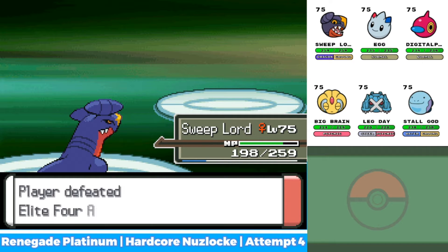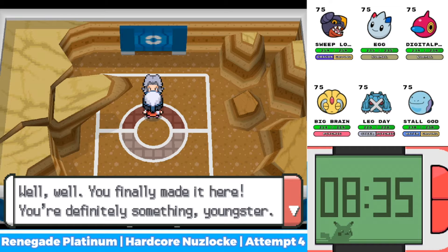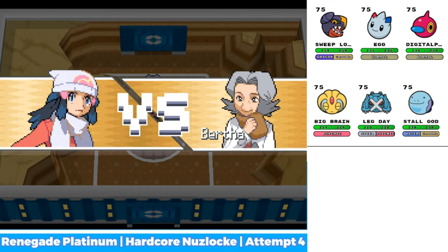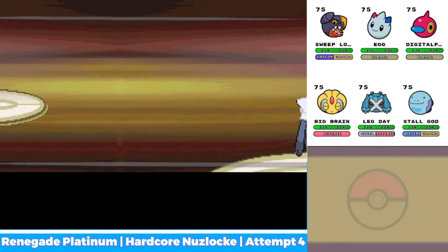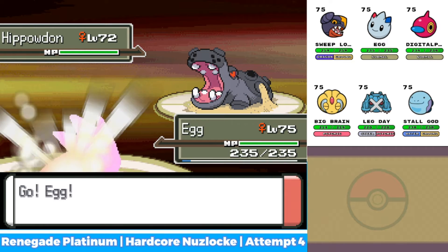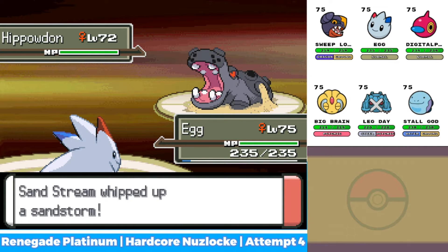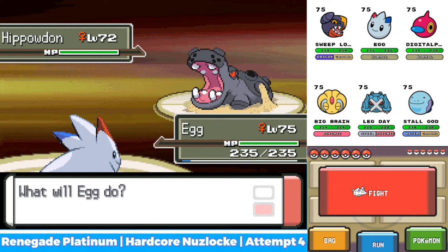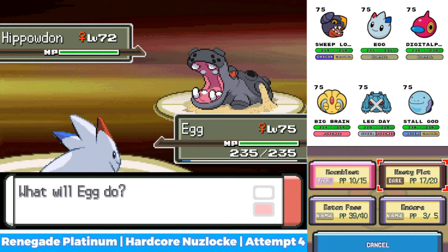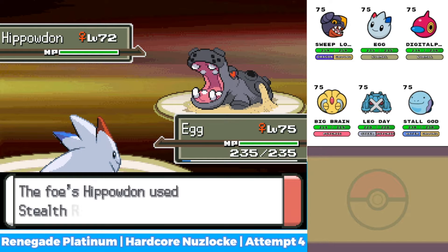Alright, here we go boys, it's Bertha. Well, well, you finally made it here. You're definitely something, youngster. Would you show this old lady how much you've learned? So she either leads Hippowdon or T-Tar. Oh, Hippowdon. I kind of wanted her to lead T-Tar but I led Togekiss just in case. She did lead Hippowdon. So we're gonna Nasty Plot because we're faster, and then she's gonna set up Stealth Rocks, and then we're gonna Encore the Stealth Rocks.